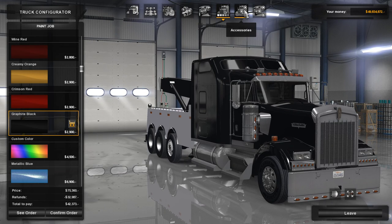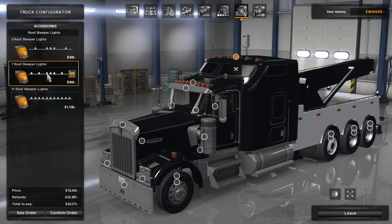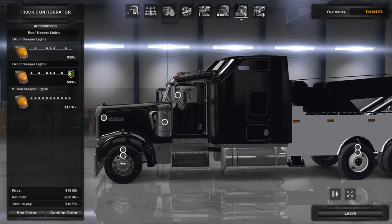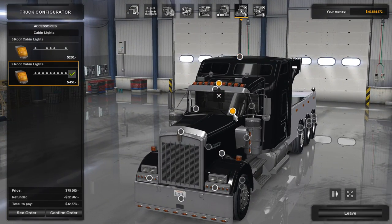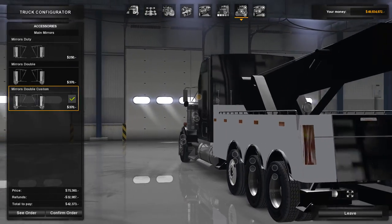It still runs off the stock settings for SCS with American Truck Simulator, which is fine. The other thing is I can't seem to find a light mod for up here on the Kenworth W900. That kind of bothers me. But essentially customizing it is just like customizing any other truck — you still have everything the same. I have some extras because I was trying to get that hazard bar, but it's essentially like customizing a regular truck.